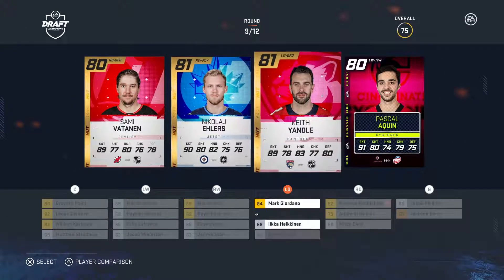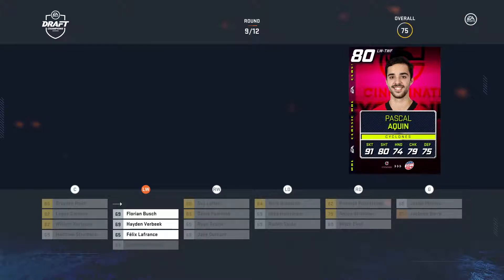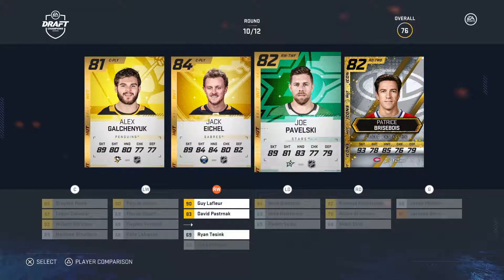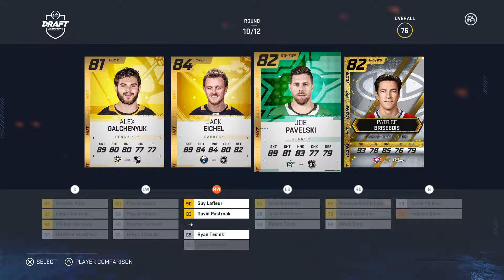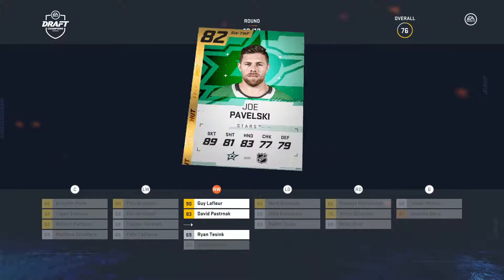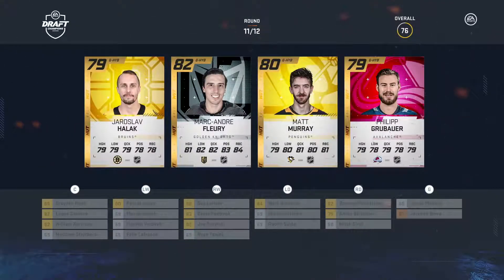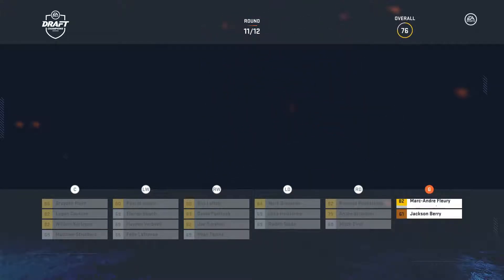Here we go. Left wing - Pascal Queen. He's already at 80 overall. Pretty stacked team. I considered Eichel as my fourth center, but I think we're going to go with Pavelski because I don't know what the last two rounds are going to give us, and that's always worrisome. I'm also worried we haven't gotten a goalie yet. Speak of the devil - Marc-Andre Fleury. Highest number wins, that's how it works folks.